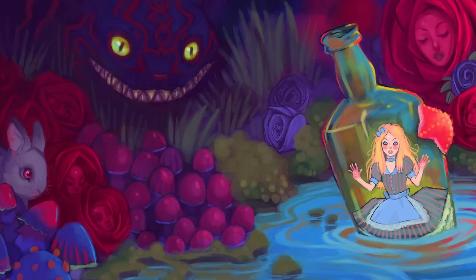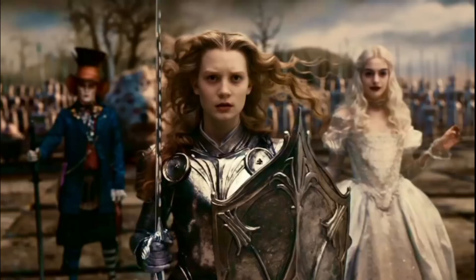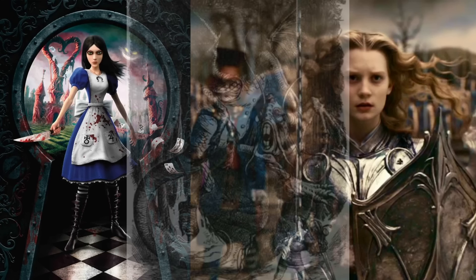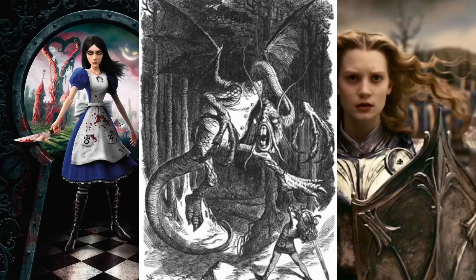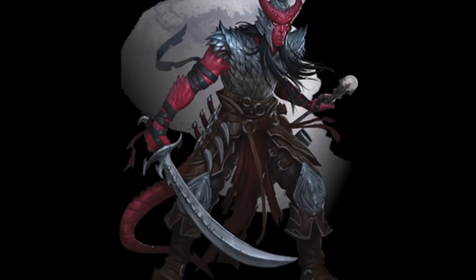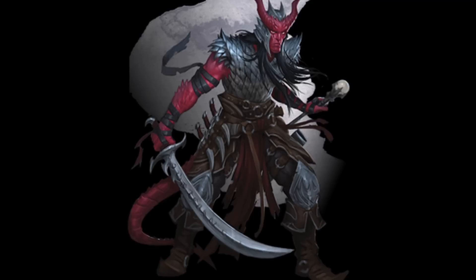If you go Warlock, you get to pick an otherworldly patron right away. In both the Tim Burton movie and the video game you have access to the Vorpal Blade — it's brought up in the Alice in Wonderland books when you slay the Jabberwocky. That did make me want to lean towards Hexblade, but only those two versions really focus on the blade. Most other depictions don't rely on it as much, so I think there's a better choice for an otherworldly patron.